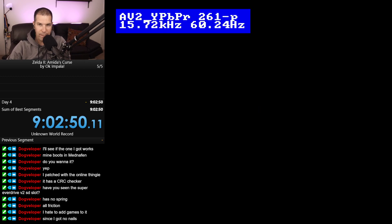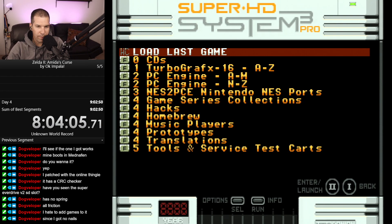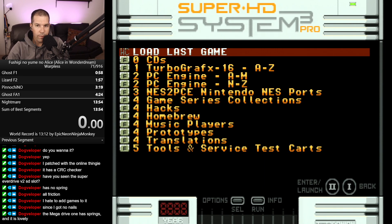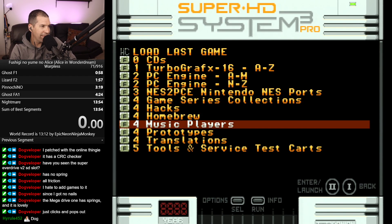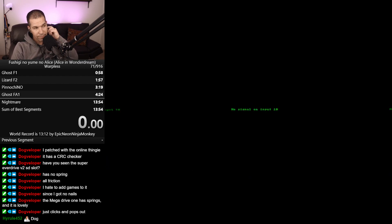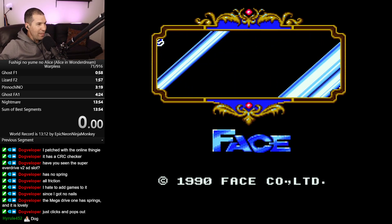Let's open up Fushigi no Yuminos. Gotta do a Warpless run. Let's turn off YouTube. Let's hope this is the one. I need to put it on my screen so I can actually see it. Let's see - is this going to work? Hey, there we go! Oh my gosh, it's so soft. The Fairytale Dreams of Alice. Oh my gosh, it's even called something different!